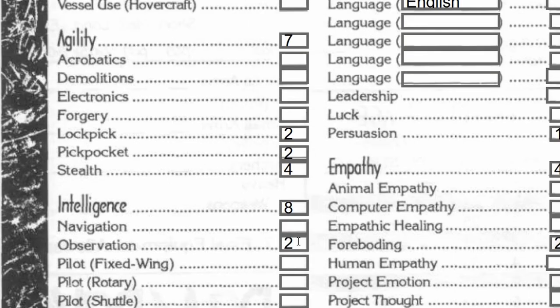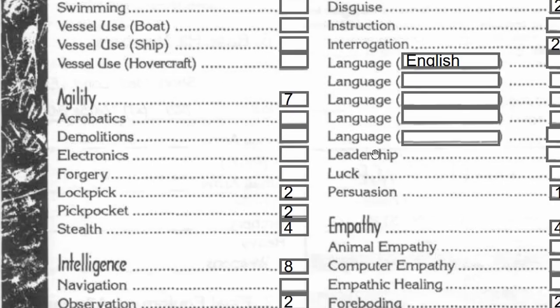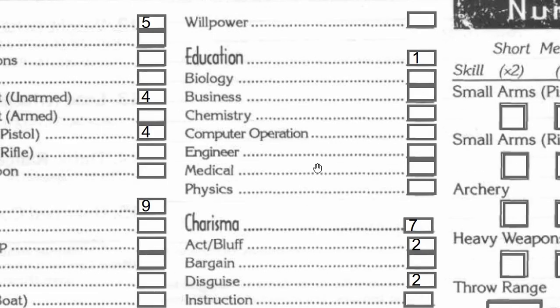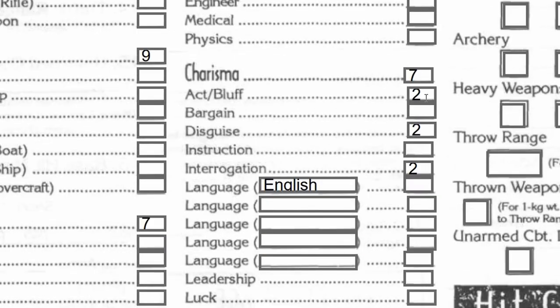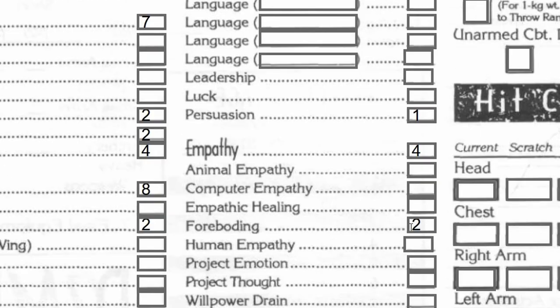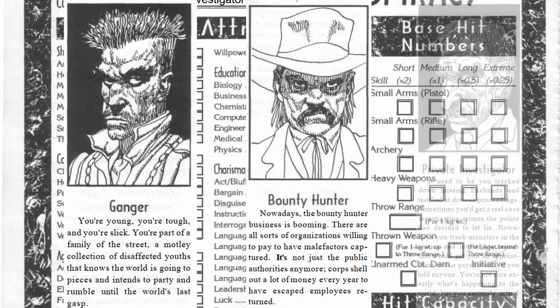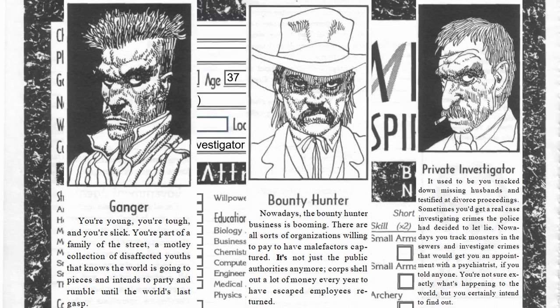Down here we've got some observation, some stalking, and my boy knows how to find out what's going on on the streets — he is streetwise like a mug. Nothing under education because education is my lowest one, but we do have some acting and bluff, some disguise so he can disguise himself a little bit, a little bit of interrogation, and a little bit under persuasion. And lastly, we have foreboding already, which is really cool. That's what I did in terms of getting all his skills in place after going through five terms of a career: two as a ganger, one as a bounty hunter, and two as a private investigator, which is what he will start the game off as.